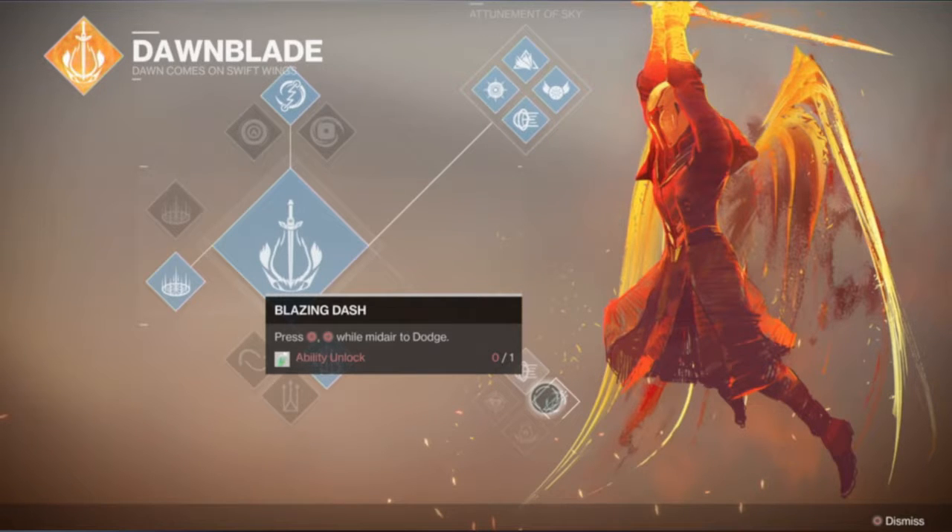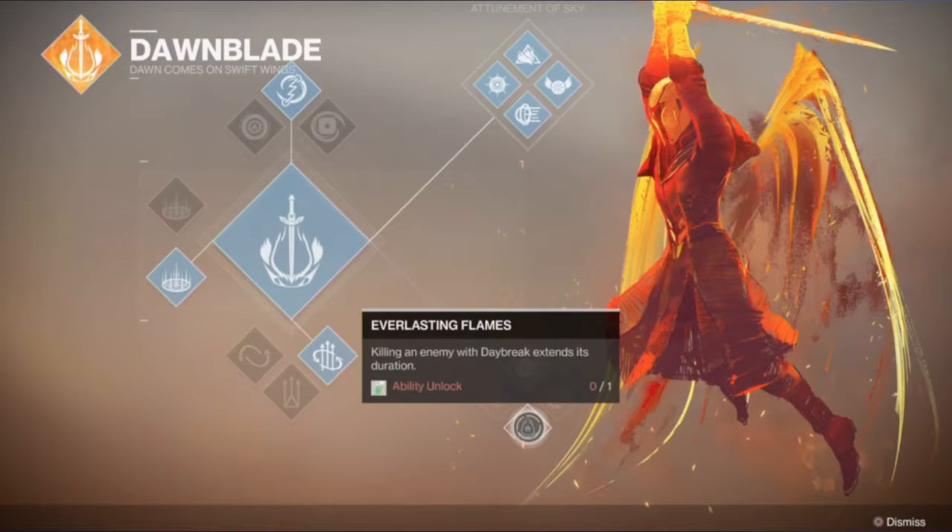The next perk is Blazing Dash, which allows you to do a mid-air dodge by pressing the circle button twice — pretty similar to what the Twilight Garrison did in Destiny 1, so that's going to be interesting for Warlocks. And then the last one is Everlasting Flames: killing an enemy with Daybreak extends its duration, so another super-based perk which is pretty good as well.